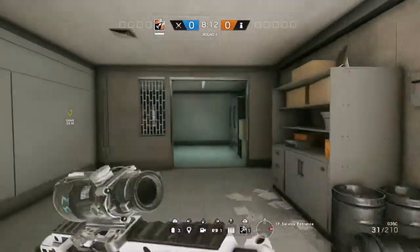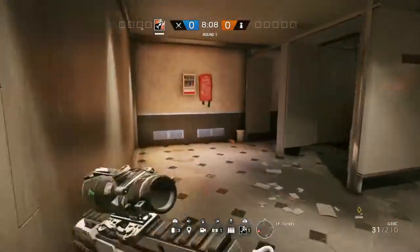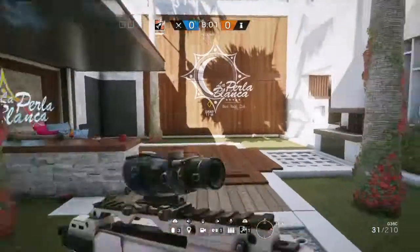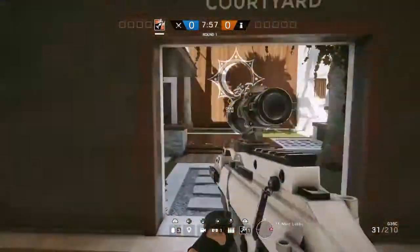Service Entrance heads back out towards the front of the building — you can see that's the main entrance we came in from at the beginning of the guide. Back through Service Entrance we've got the last room downstairs which is Toilets, and then we're back into Main Lobby. There's the hallway off to the right, and we've also got a small courtyard area — somewhere you can rappel down through.